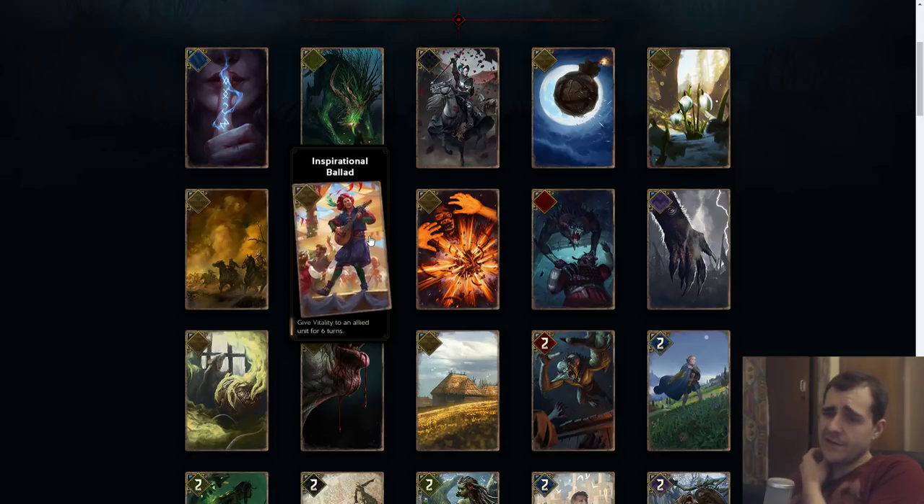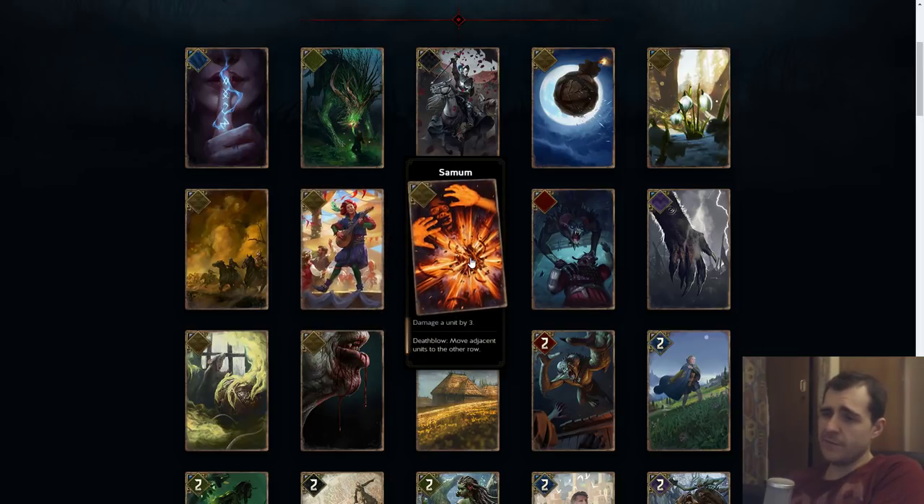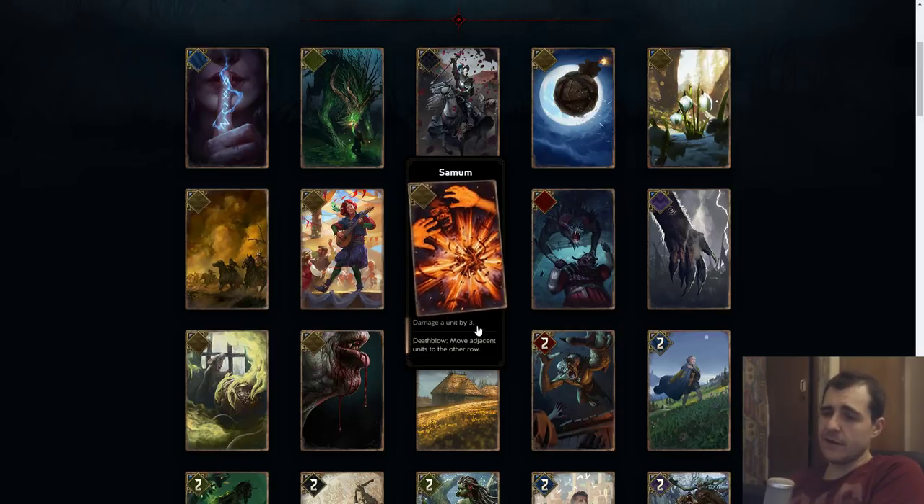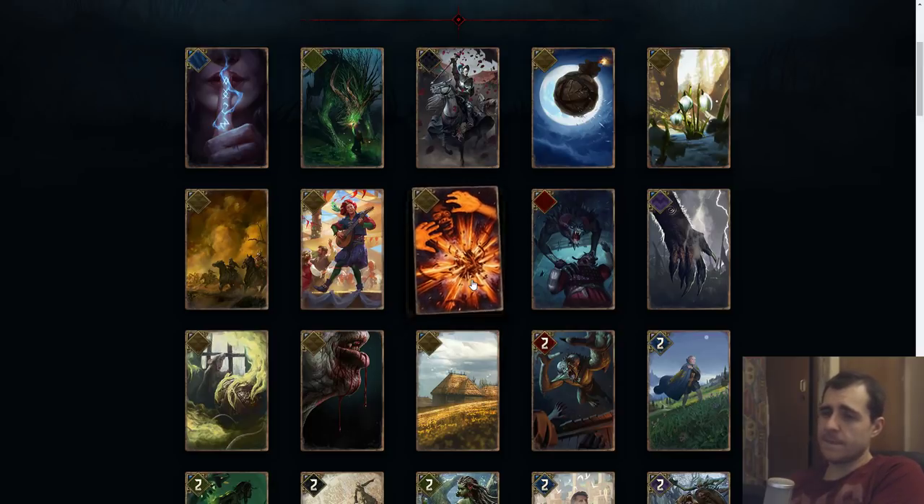Inspirational Ballad: give vitality to an allied unit for six turns. This is basically trash unless vitality is the main strategy you're going for. I just don't really see how this is going to be good — you play it and it gets purified or the unit gets killed. Salmon: damage a unit by three and move adjacent units to the other row. I don't see how you'd use this, but it's situational. The cost is set to four, so it's at least cheap.